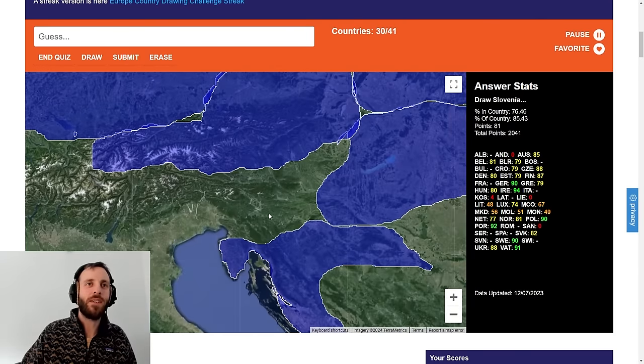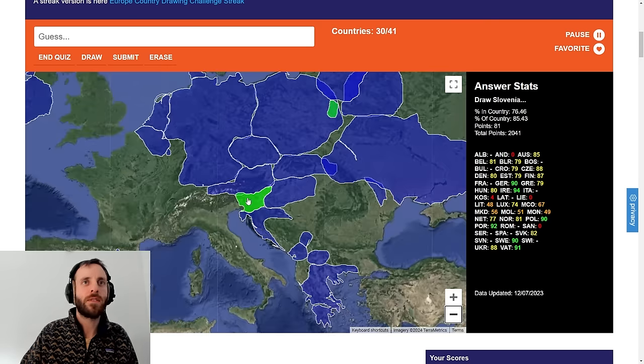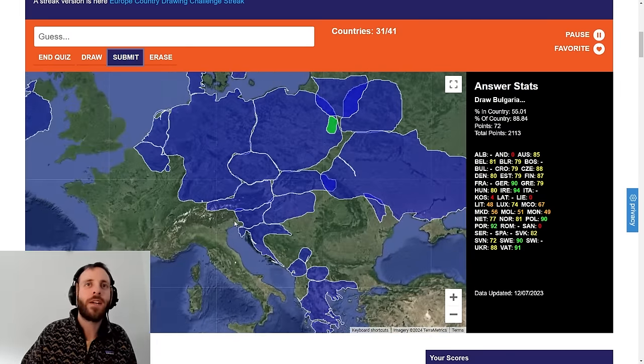Slovenia. These are going to get quicker and quicker now. Italy has all of that for some reason. Something like that — Slovenia just has a tiny bit of coastline. Jerry, I'm doing you proud here, mate. 72. Not quite. Sorry, Jerry.